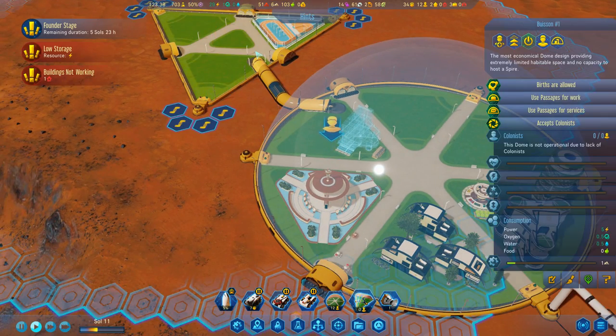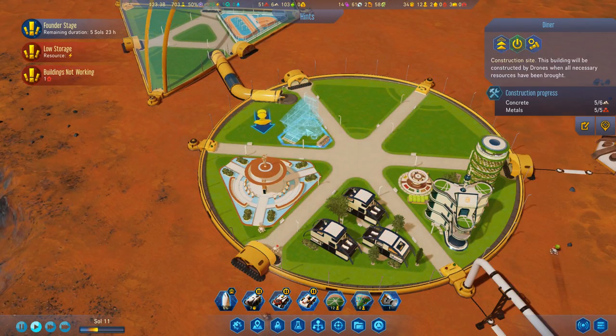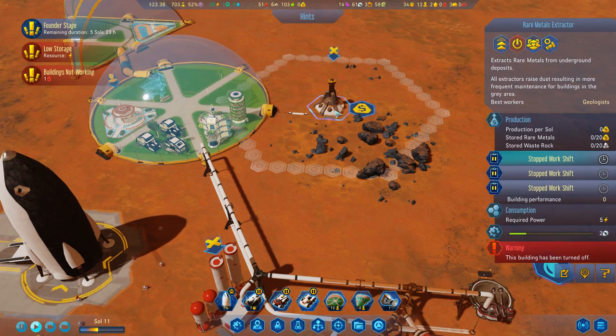G'day mate and welcome back to Surviving Mars. We actually have a second dome up and running now with a service tube joining the two together. We're slowly building a diner. The rocket's been unloaded and is being reloaded.